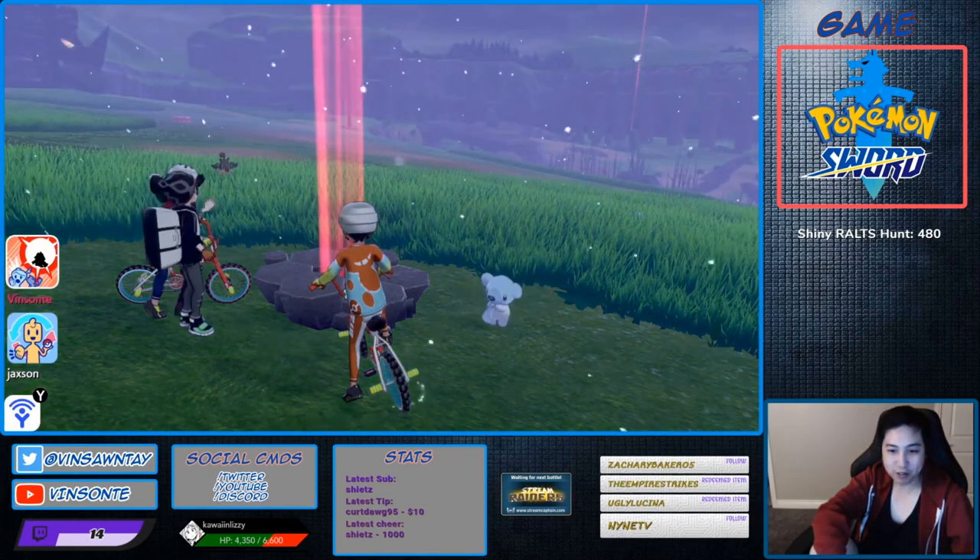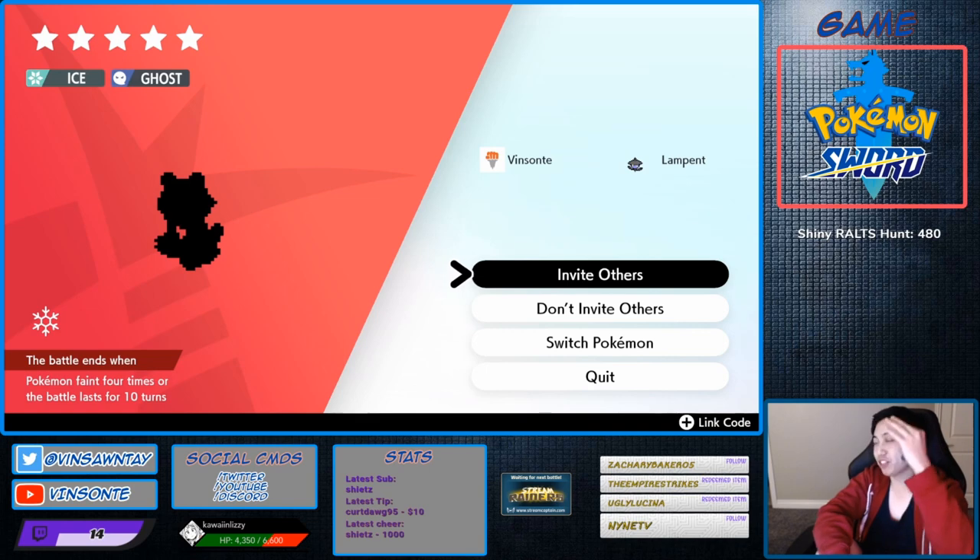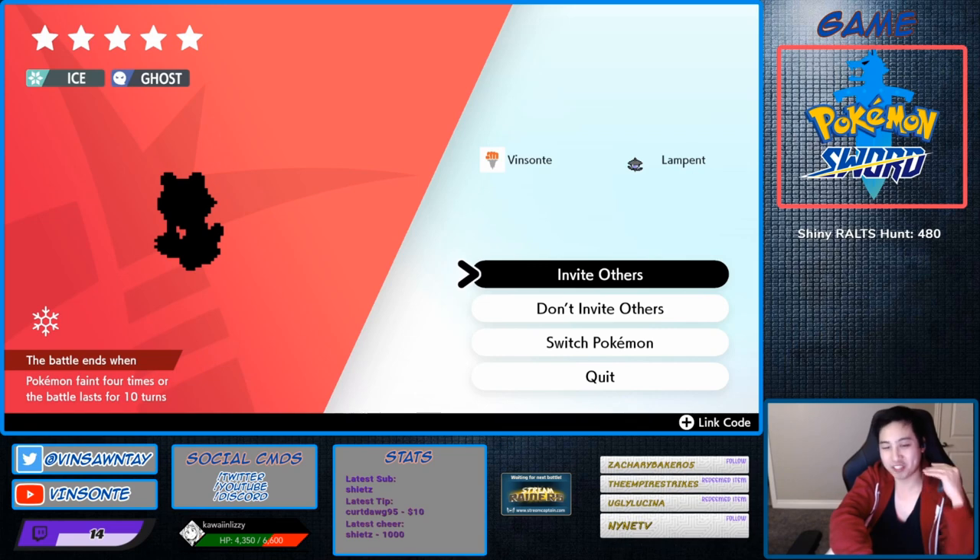There's two dens that actually spawn Frostlass. One of them is 10% for Sword and 10% for Shield. This one is 10% for Sword and 15% for Shield. That's why I'm doing this den — if you're on Shield, this will be a higher rate, and if you're on Sword, this would be the same rate.